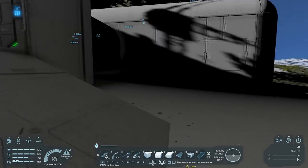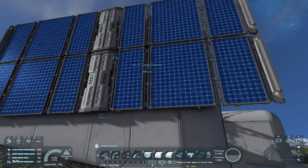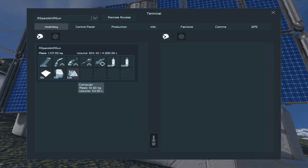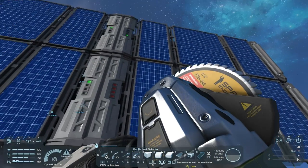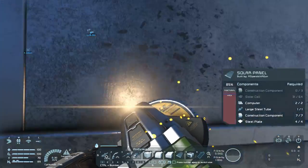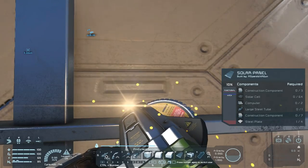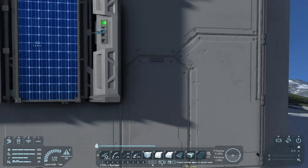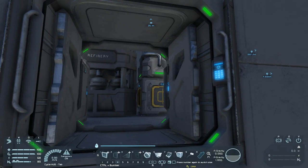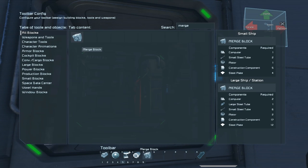We're losing daylight over here. This panel is down to nothing, so I think we're going to take it. I think I can manage because I have to take some of the components over to the Power Station. I don't have enough materials to make a solar panel of it. So for now we're just going to take that one since it's easy to get a hold of. Let's grab merge blocks over here.